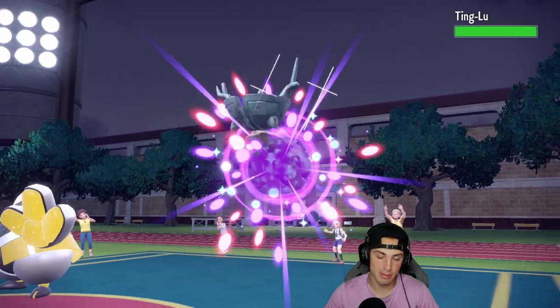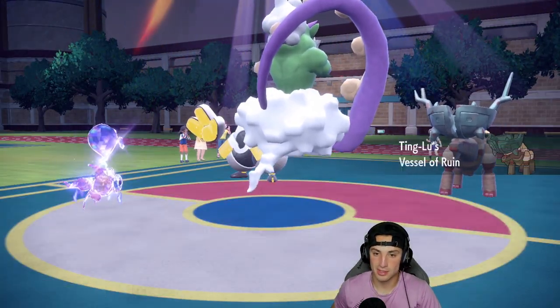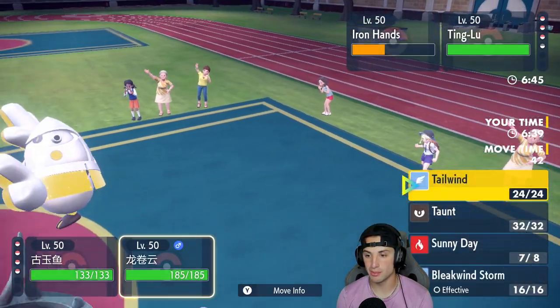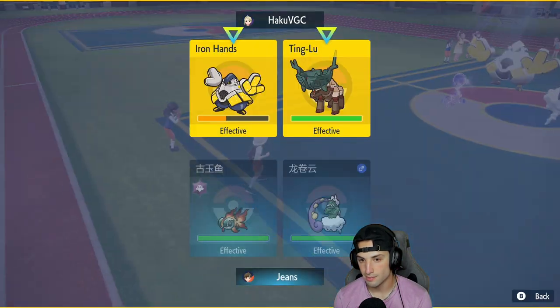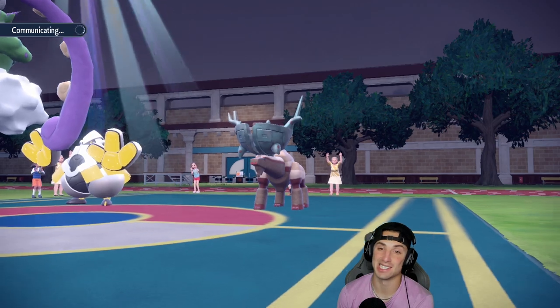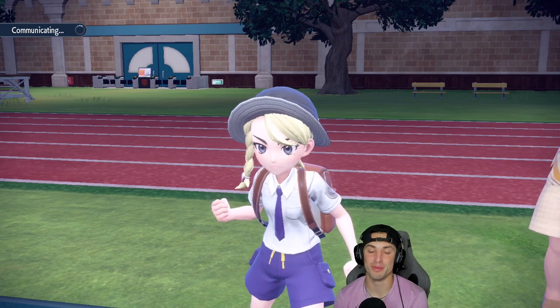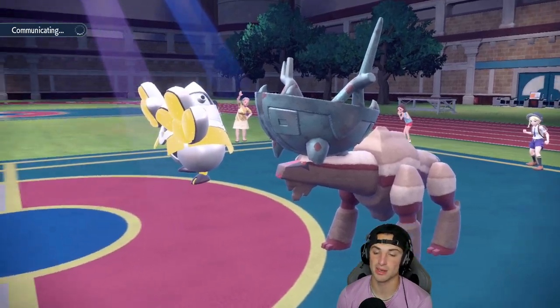He's going to go into Ting-Lu and I could pop the Tailwind if I want to, but I feel like my Pokemon already have a lot of speed. Heat Wave will take off Iron Hands no problem, and I think we should go for a Bleakwind Storm. We're getting off as much damage as we can — I can see the opponent honestly just considering canceling the battle. We just tore him up and we're sitting in a beautiful position.